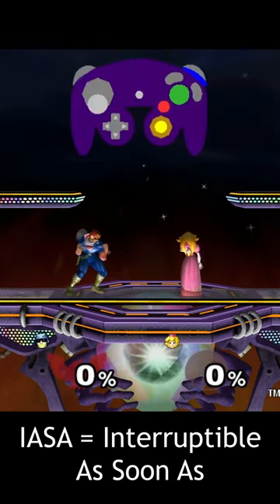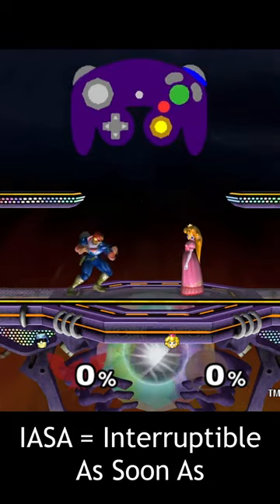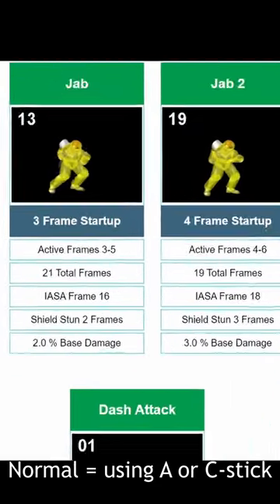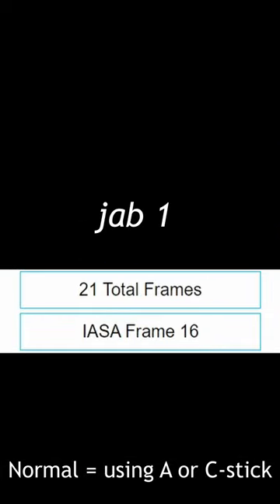Here you're interrupting Falcon's jab 1 animation by doing an input during jab 1's IASA frames. Most normal attacks have these frames near the end of their animations, and you can use them to attack again or get away quickly.